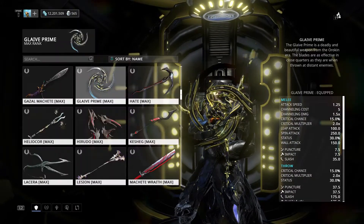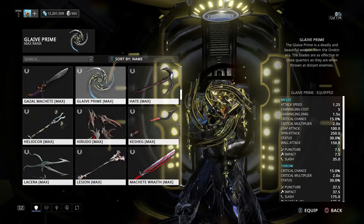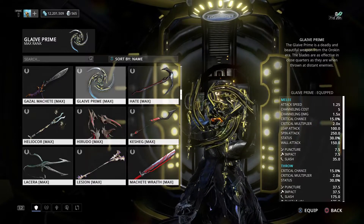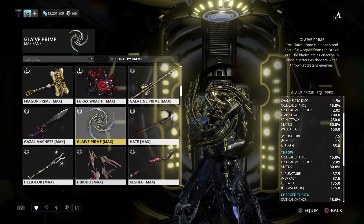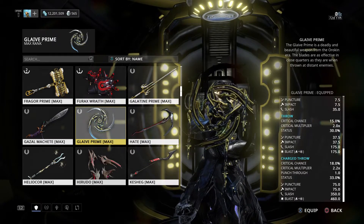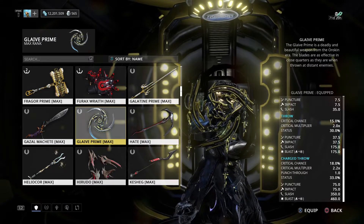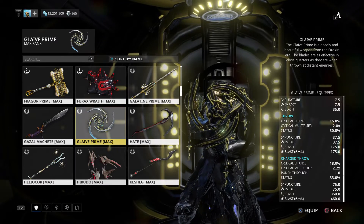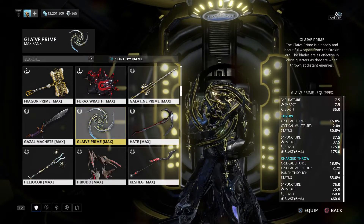So let's go over the statistics. Feel free to pause this video as I go through the stats — I'm just going to cycle through because this is a lot to cover. As you can see, there is Punch Through with Charge Throw, and this has innate blast with the throws, which does knockback. Which is pretty intriguing.